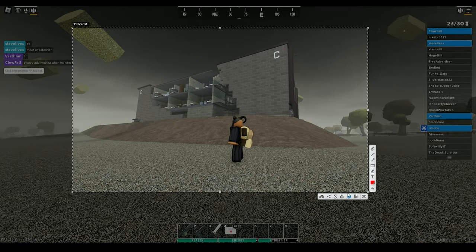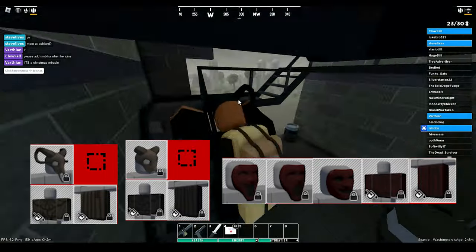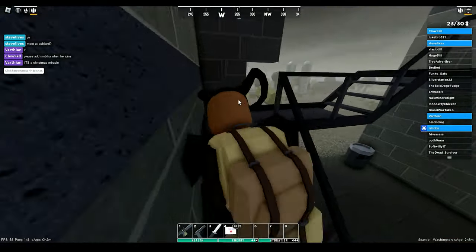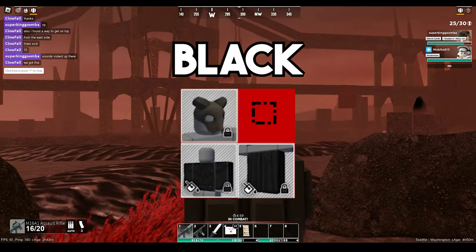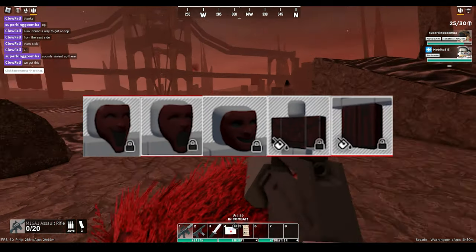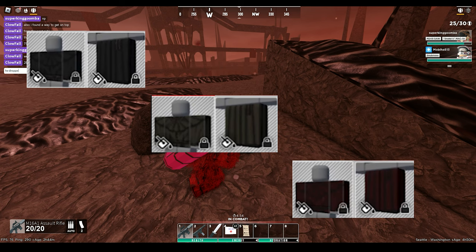Starting off, we got the Servant Zombies which are present pretty much all across the floors of the Citadel, but they are more common at the upper levels. They will come in 3 different variations — black, beige, and red — each dropping the black, beige, and red Servant Tops and Bottoms respectively.